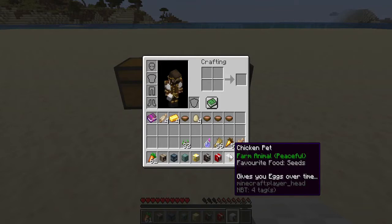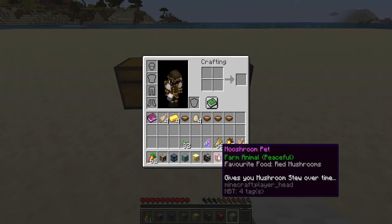If you want to get a chicken farm going — especially on a survival island where you need a food source, or you just want to throw a zombie pigman — get yourself a chicken pet and watch what happens. We're at four eggs and we'll check back. The mushroom pet does the same thing: I started with no mushroom stews and now I have four. All it wants is red mushrooms, but I've consumed all mine so we won't see more for now.